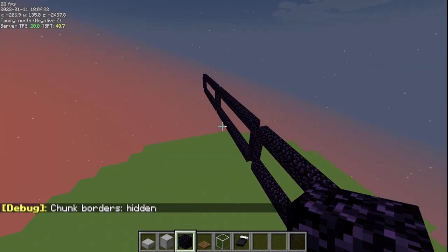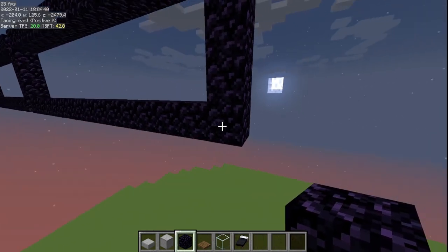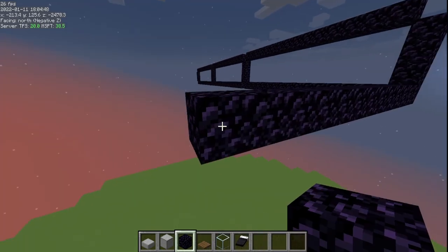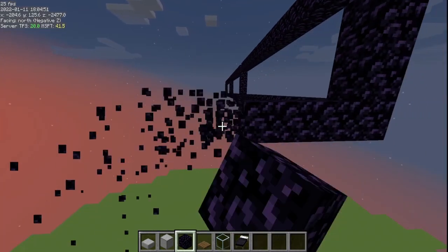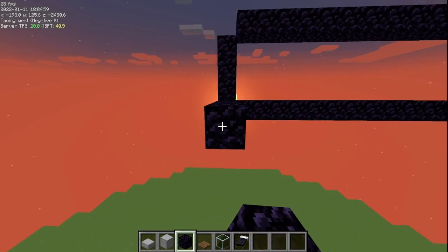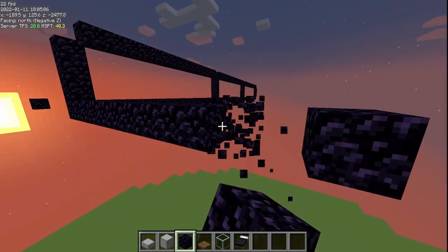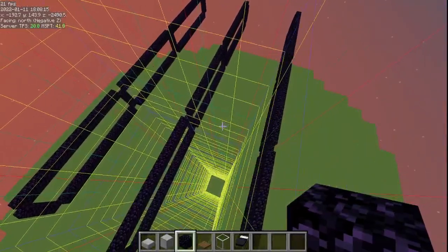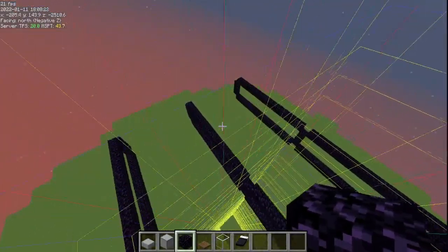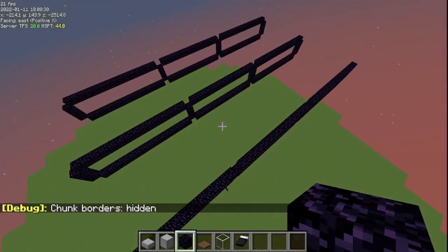To add the other portals, place a block here and count 13 blocks — one through thirteen — that's where your next set of portals goes. Count 13 blocks in the other direction as well — one through thirteen. Once you've got your three sets of portals set up, make sure there's one in the center with one on either side, and verify they line up with the chunk borders.